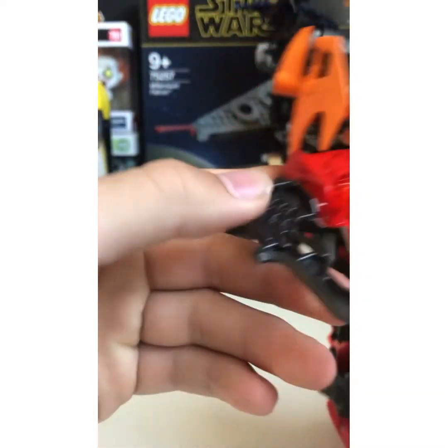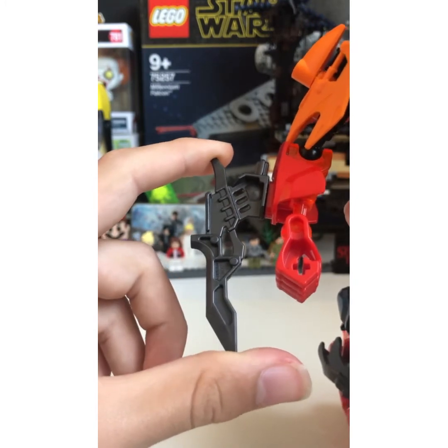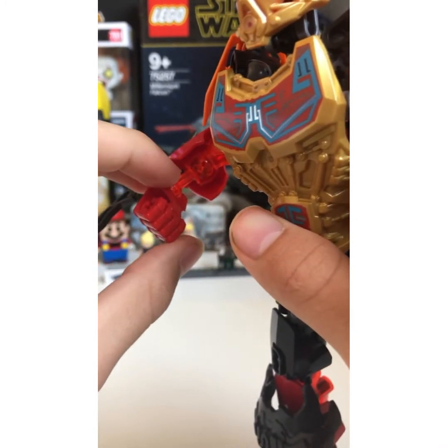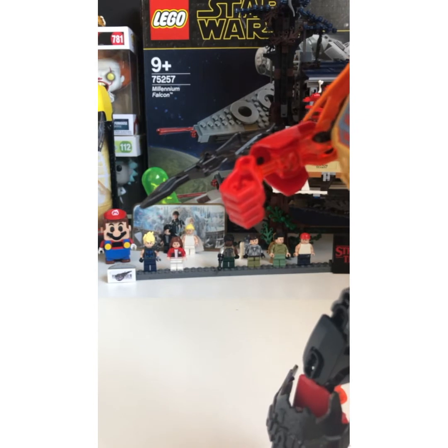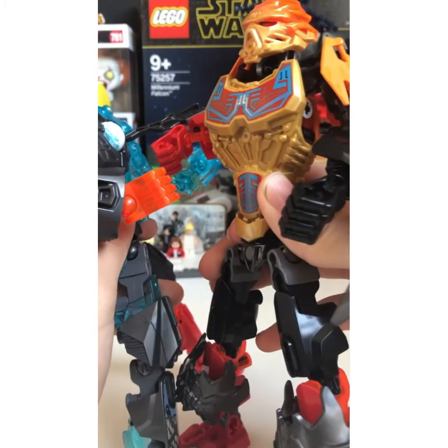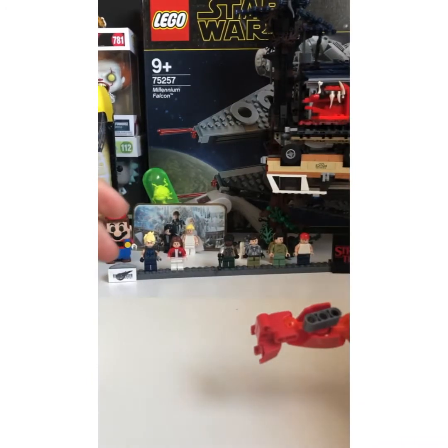He has these two blades — or these claws — which are reminiscent of Shredder from the TMNT, and these are his primary weapons. So if I just take a figure over here — I have Kali Ditas, the Master of Temperatures, I built him because it seemed fun — and he just stabs him through the chest like that. And now the knife is stuck. Imagine him just stabbing someone and then that happening.